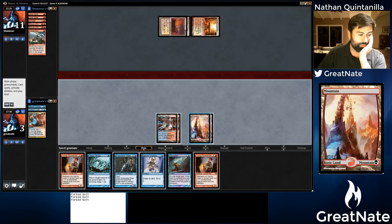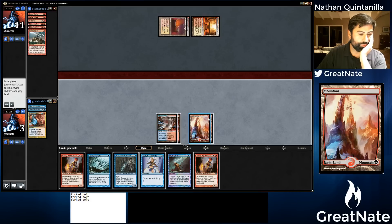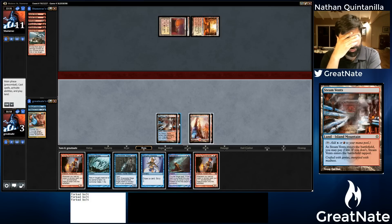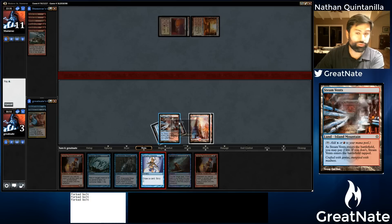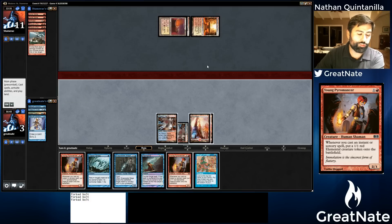We could cast Young Pyromancer off these two red and then Serum Visions and make a token and have 1 mana up. But even if we found a Spell Snare, we're just dead. Maybe we just want to Serum Visions and hope we draw a Mana Leak. Because if we Serum Visions then we can still keep Mana Leak up and Mana Leak a Forked Bolt, and the other Forked Bolt puts us at 1. I don't know what he's going to draw — I think that's our best line because, you know, Pyromancer and we just die. We drew a Sleight of Hand and these aren't going to save us — we're effectively dead.